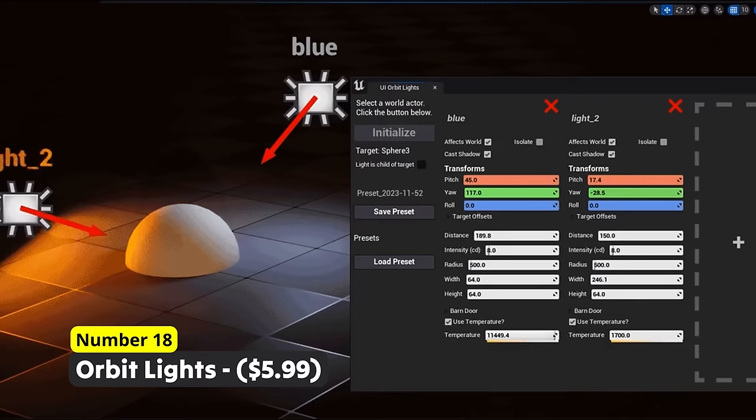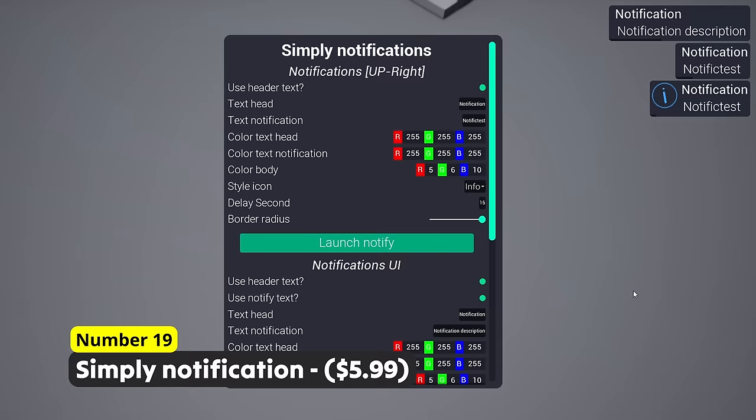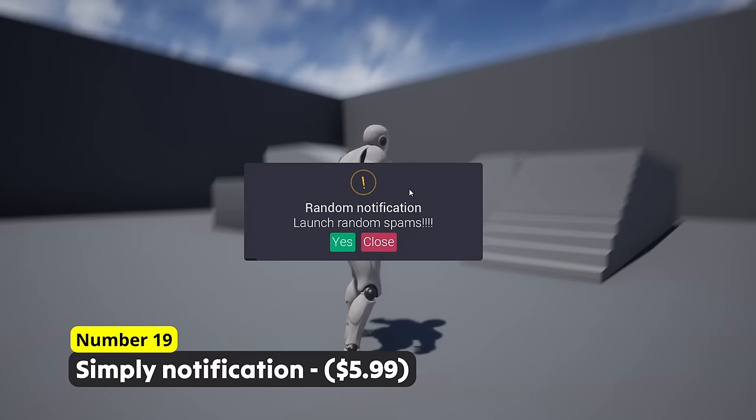You just received a notification! Number 19: Simply Notification. Warn your players, notify your players or inform your players about ongoing actions in your application or game. With support for buttons, small notifications and also big notifications and many other things, you can customize the system to fit perfectly for your needs.